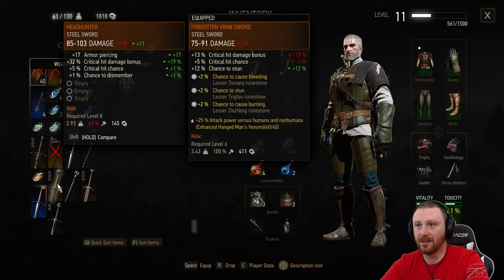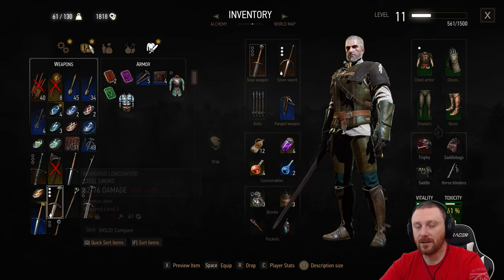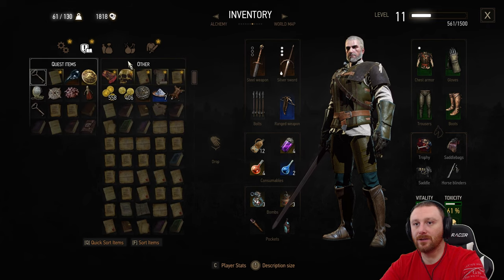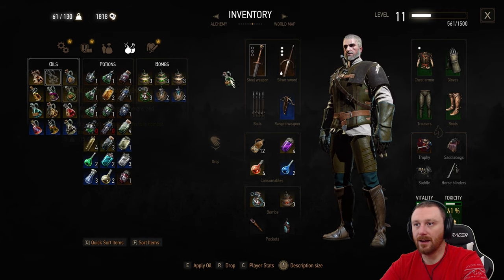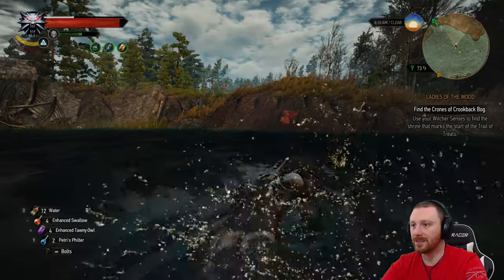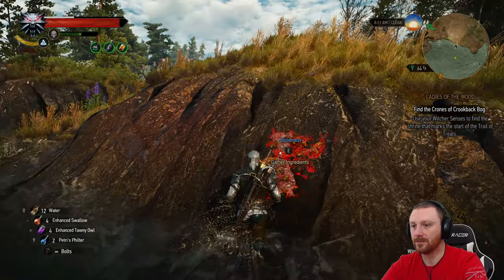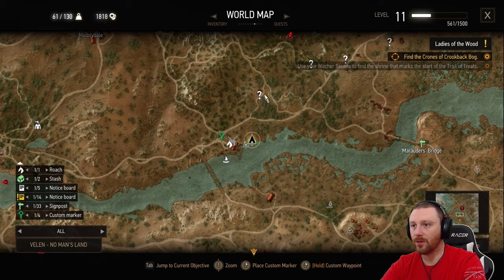I'm not going to put any runes in it because we're not going to use this much longer anyway. Let's get the most out of it now. Who needs runes, especially for steel — we basically one-shot everything anyway. What is this fucking lava? Oh — blood moss. Interesting name for what color it was, obviously. All right, well, that's done. Let's head here.